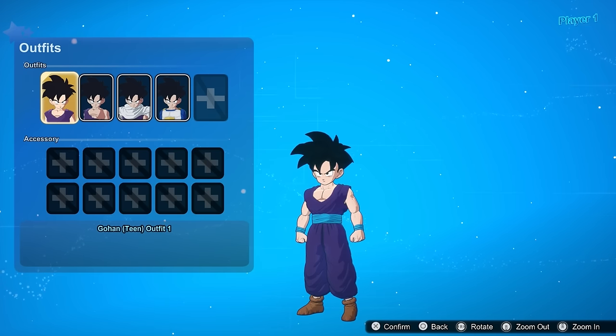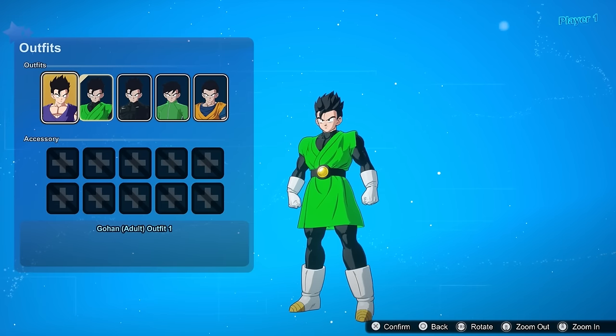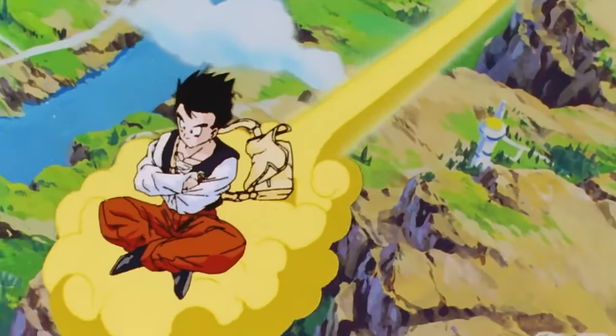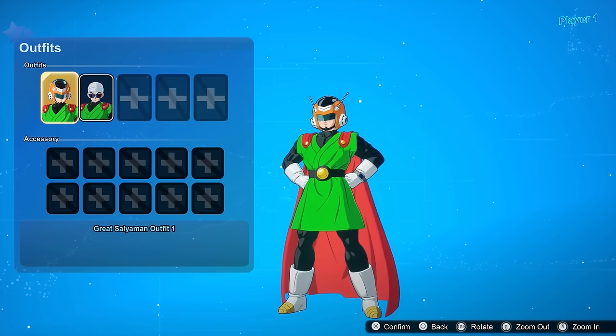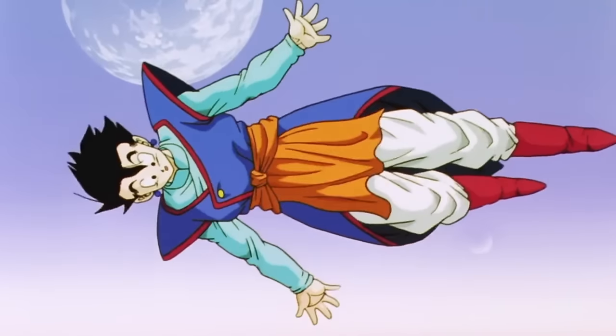Similarly with Teen Gohan, his orange gi is an absolute must. For adult Gohan, or older Teen Gohan to be more accurate, his orange Tara high school uniform would go hard — he even went Super Saiyan in it. For Great Saiyaman, different colorway. For Ultimate Gohan, his Supreme Kai outfit — I mean, come on, that might be my favorite fit of his ever.